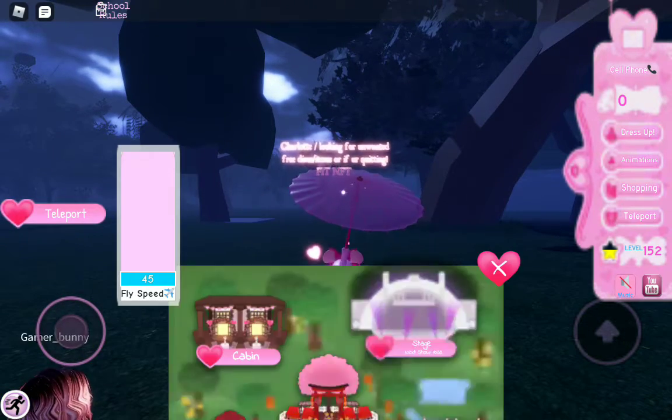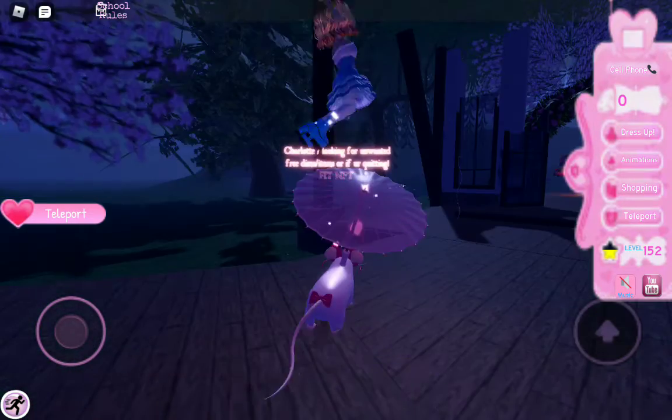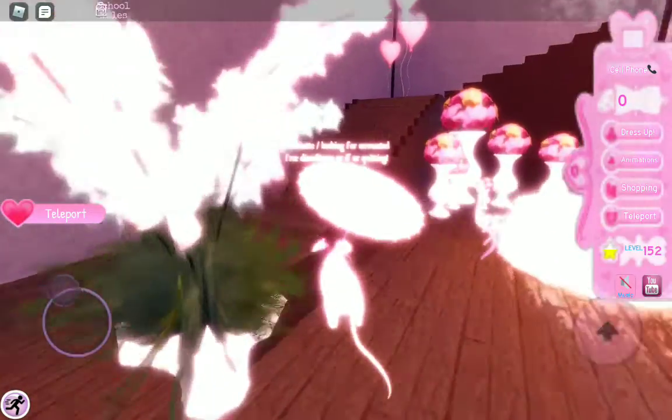Cool, let's go back to the cabin one now. Click teleport and then you can go to the cabin. If you want to find this chest as well, go inside the restaurant and then go up there.